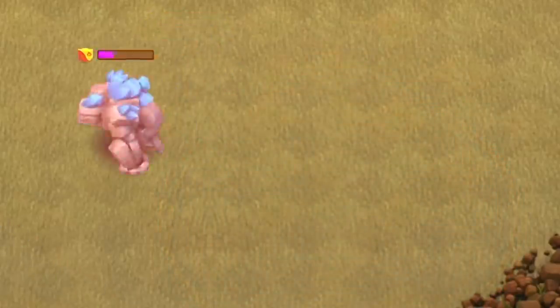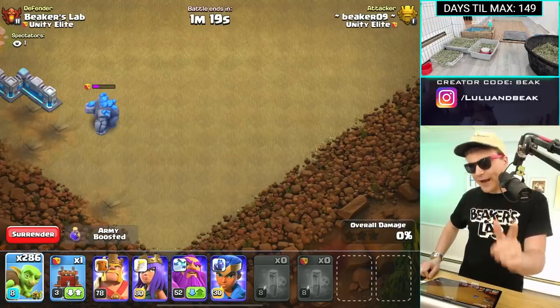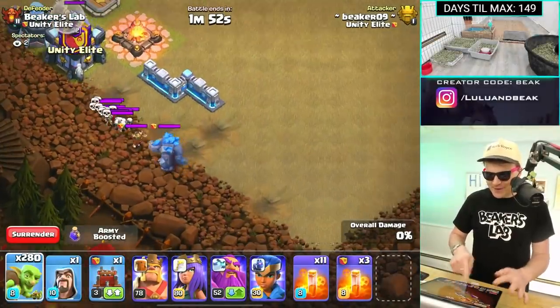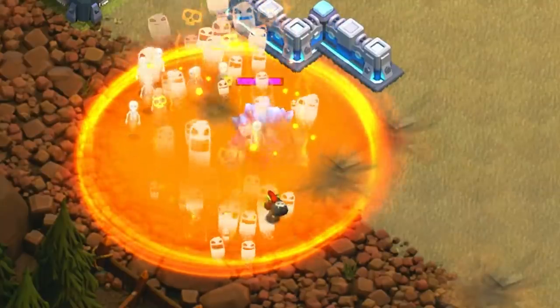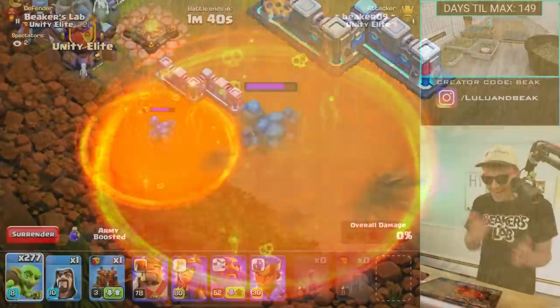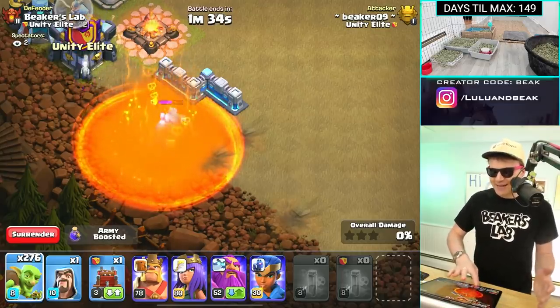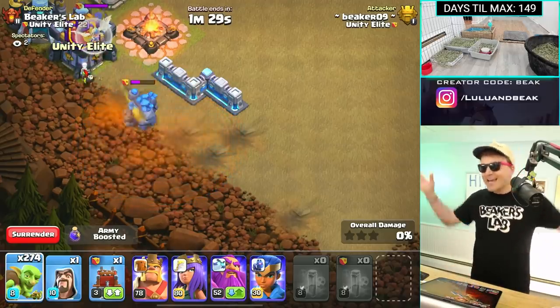Was that because we didn't keep him exactly in the middle, or does the math actually check out — is this too strong of a Golem for 14 poison spells? I've got an idea. We're gonna do it right about here, I think this is gonna be the perfect spot. Oh dude, he's in it, he's in it! This is as good as you can get — he is in the middle — and I still don't think it's gonna work.